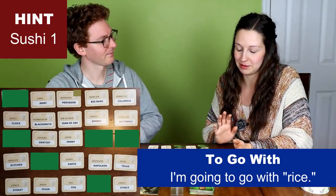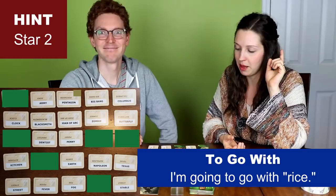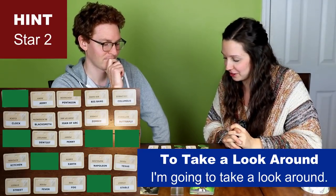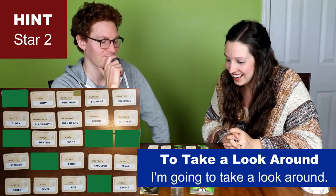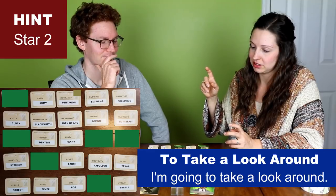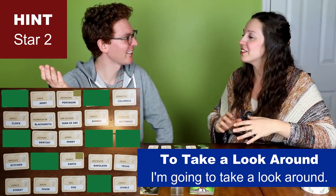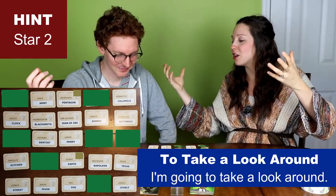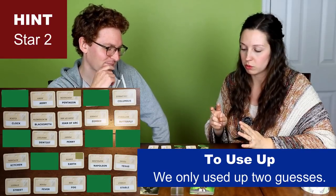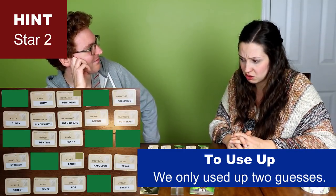So now because I got all of mine correct, I'm going to continue to guess the ones that I missed last time. Your hint was star two, so I'm going to go with big bang. And I'm pretty sure it's earth, but I'm going to take a look around because pentagon was not right. I think that's probably the closest thing to star. Earth. No. What? Earth is not a star. Well, earth is in outer space — it's an astronomical body. You see why this breaks up relationships? When you don't understand each other. So we only used up two wrong guesses, we have five more turns to get everything correct.